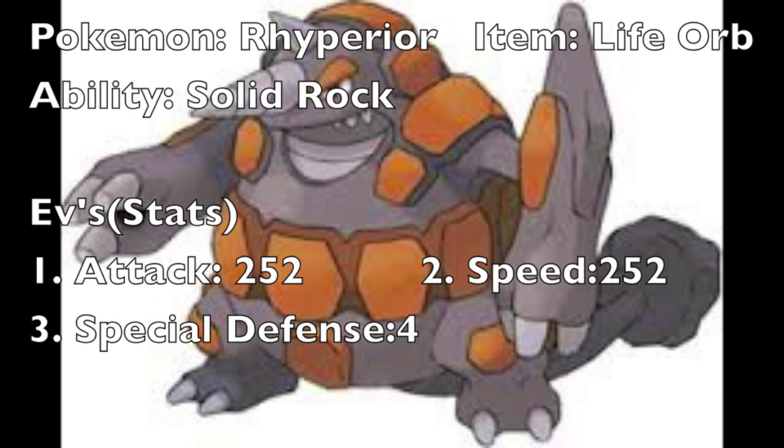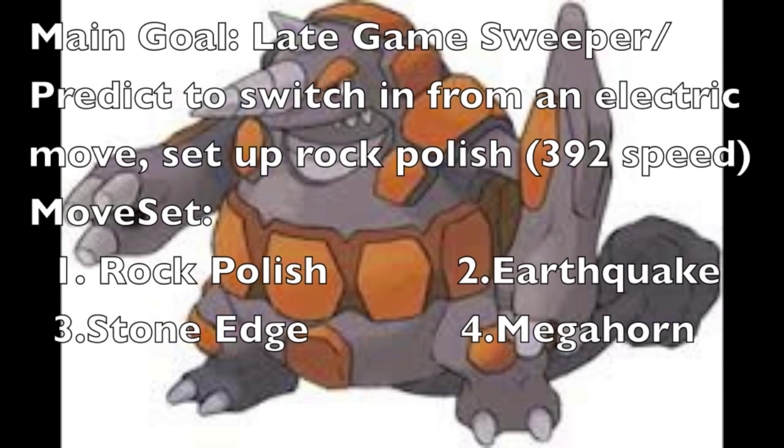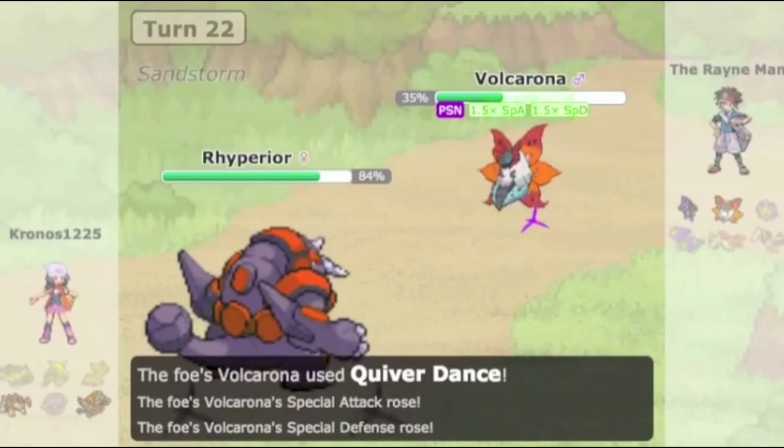This next set — EVs and all that stuff is very similar, except instead I have 252 Speed, so there is a difference. This set is a late-game sweeper, or you could use it to predict switching from an electric move that your opponent is about to use. From there you could set up Rock Polish. You could also do that against a worthless Pokémon your opponent has at the moment, like Ferrothorn for example. If you use one Rock Polish with this specific set you get 392 speed — enormous. Rock Polish times two your speed. Moves: Earthquake, Stone Edge, Megahorn.